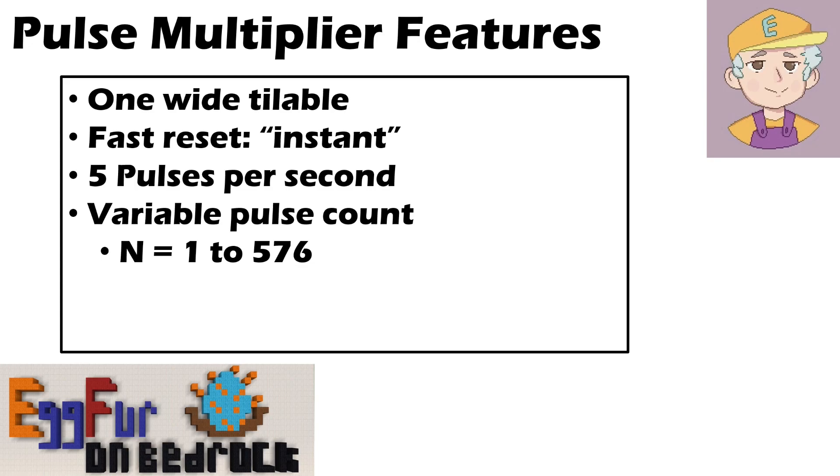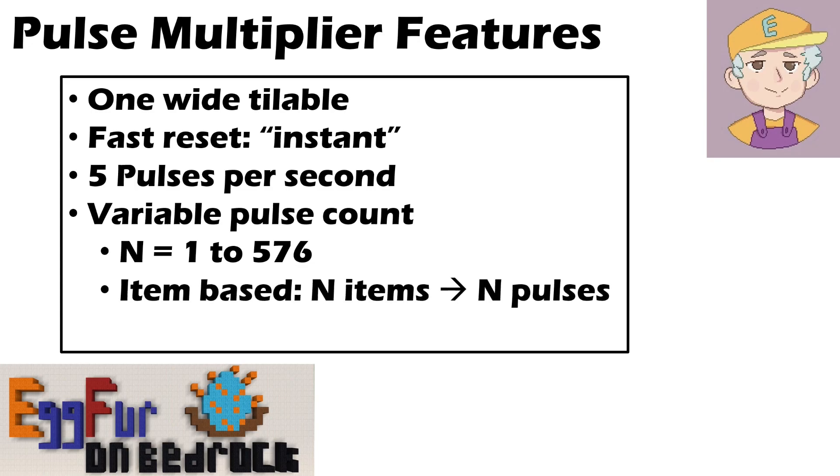576 is because that's nine times 64. You get nine slots in a dropper, so that seems like a sensible number. It would be item-based, so I could put N items into the system and get N pulses out - exactly N pulses. It's a lot simpler to design one where you put in, say, three items and get five pulses out - but I wanted to be able to say if I put in exactly 123 items, I will get exactly 123 pulses out. That just takes a little bit more effort.